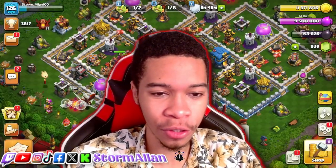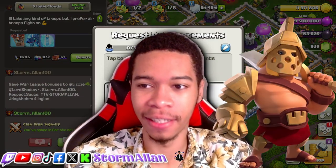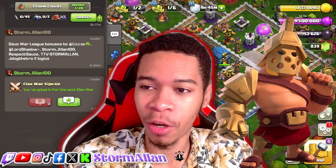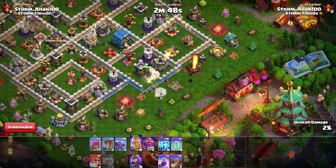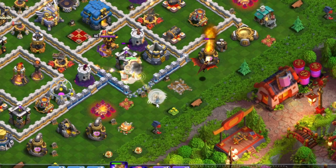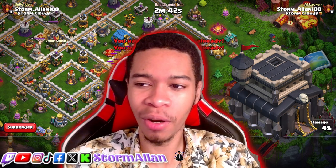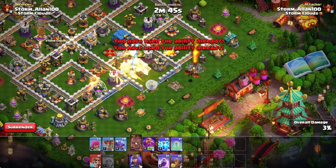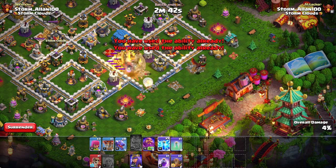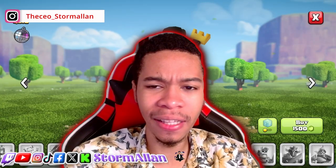Without further ado, let's jump into the list and start off with the Barbarian King. Every attack the Barbarian King makes on a building or unit creates a tiny explosion. According to a tweet by Supercell, when the Barbarian King falls in battle, an explosion occurs and a bright beam of light is sent up into the sky. He is then seen standing dazed with stars flying over his head for the remainder of the battle.